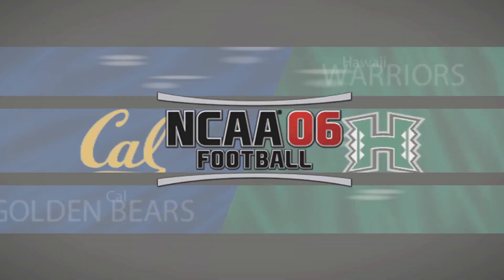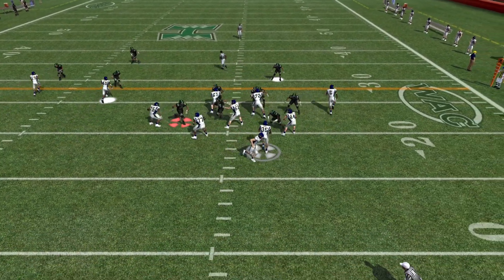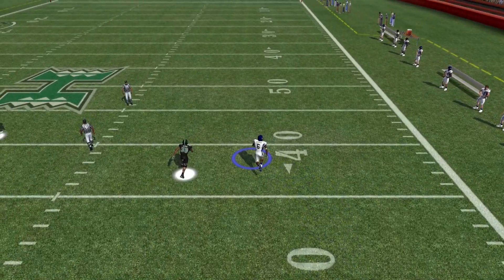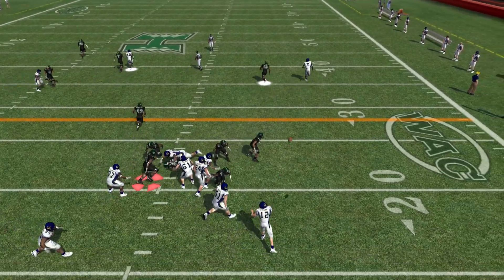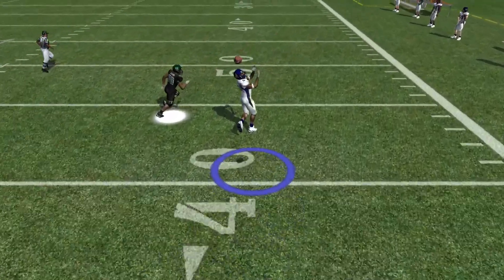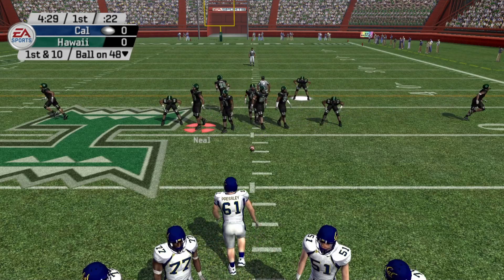Going back to look at that play — they come out of Ace Big Twins and the tight end gets wide open. The safety or linebacker, LeFue, was supposed to defend him and didn't. That's actually a great play call on their part; I need to be aware of it and maybe use it myself this year.